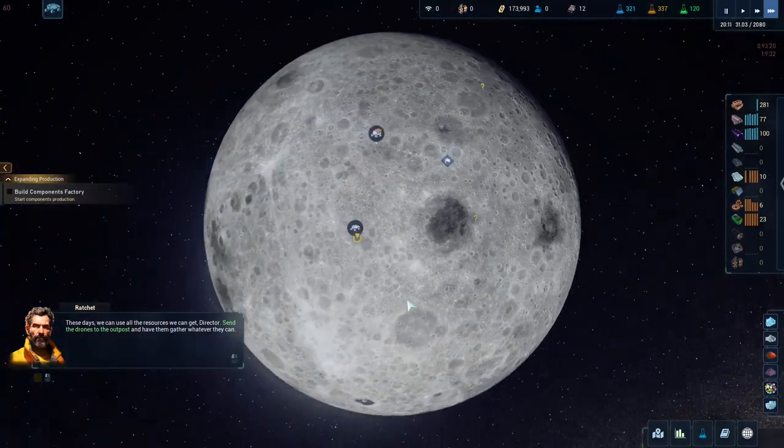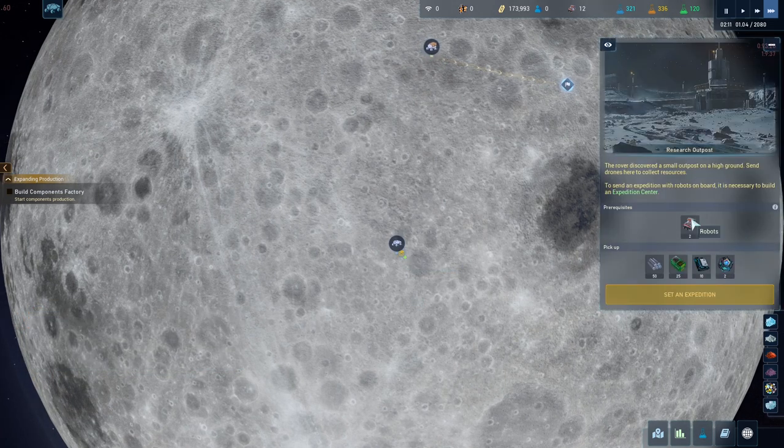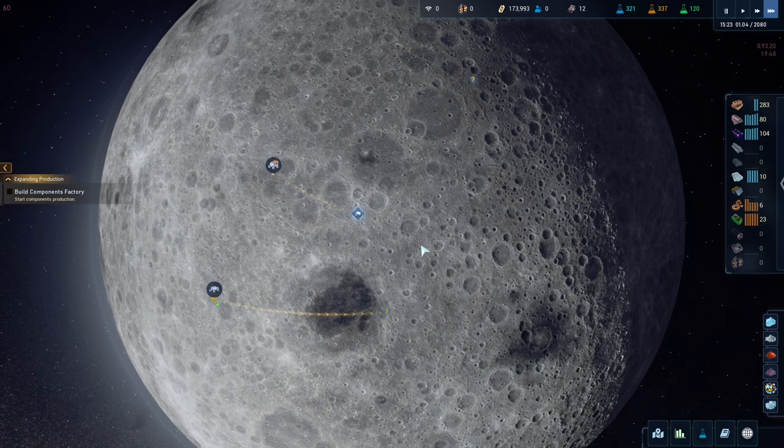We send the drones to the outpost to gather whatever they can. We need to send two drones and we can pick up aluminium, microcircuits - controlling these are expensive, we could sell them for lots of money. Let's go investigate the private lab.